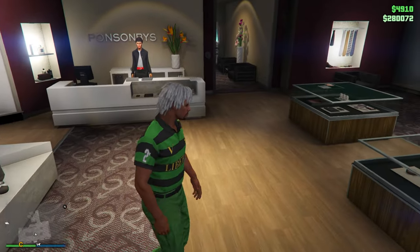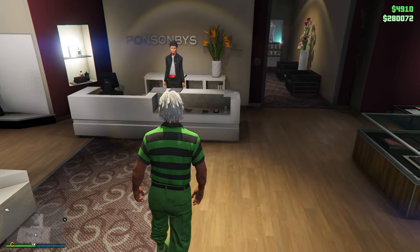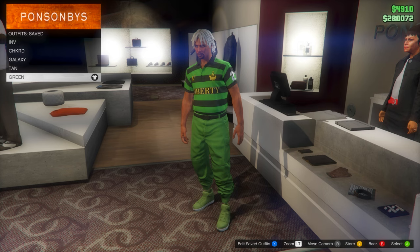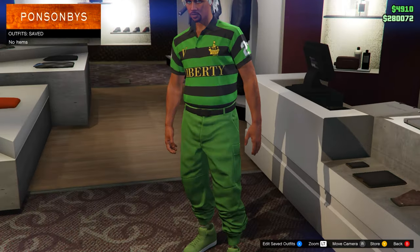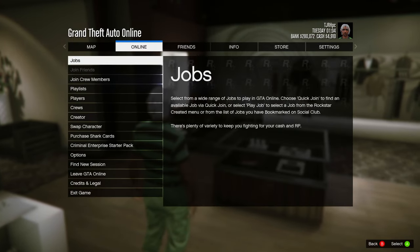To start, go to any clothing store on the map and make sure you put all your money in the bank. From here, equip the outfit you'd like to keep, because doing this glitch will delete only your saved outfits. If you want, delete all your saved outfits yourself to make sure the glitch goes smoothly, but they will get deleted regardless. Then open up your pause menu and go down to swap character.